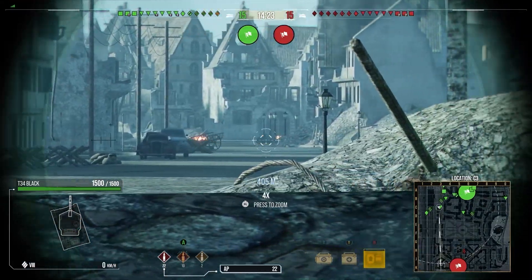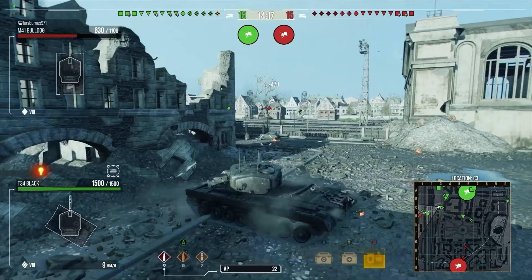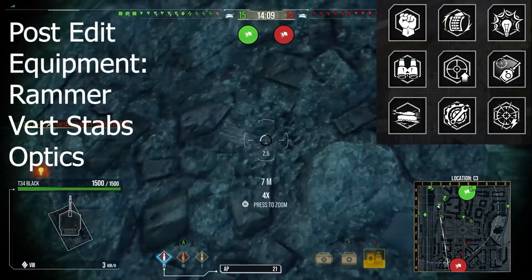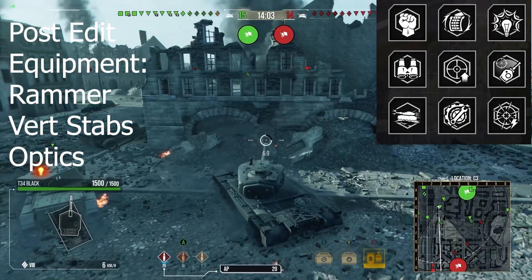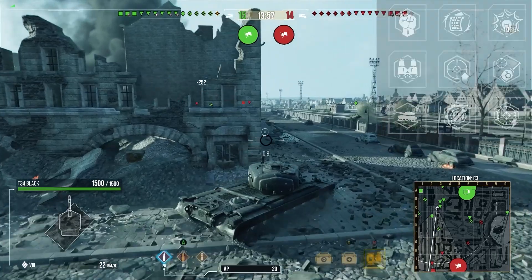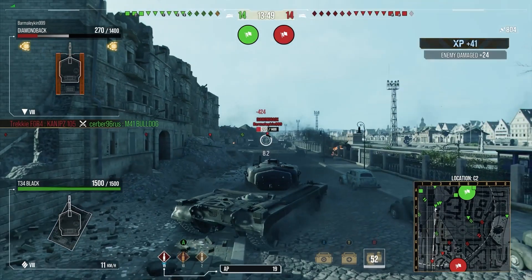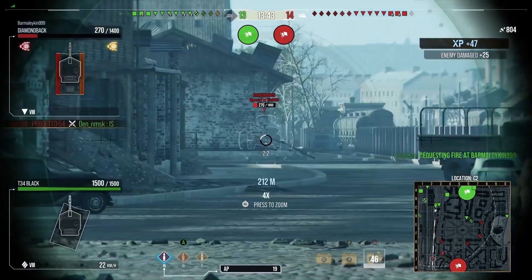In terms of the crew I run: Born Leader, Rapid Reload, Sixth Sense, Situational Awareness, Steady Aim, Snapshot, Run and Gun, Track Mechanic, and Rapid Aim. With turret traverse now at 24 degrees per second it's a lot nicer, but it still needs a little help. Rapid Aim gives 10% extra on turret traverse so you can get the gun on target quicker. You also want all the gun perks — making the gun better on a heavy tank like this is definitely what you want.